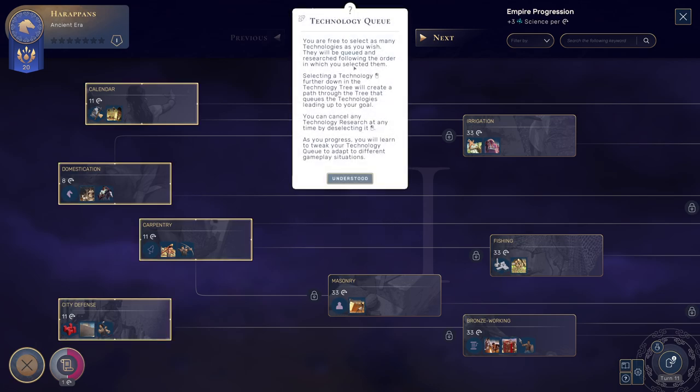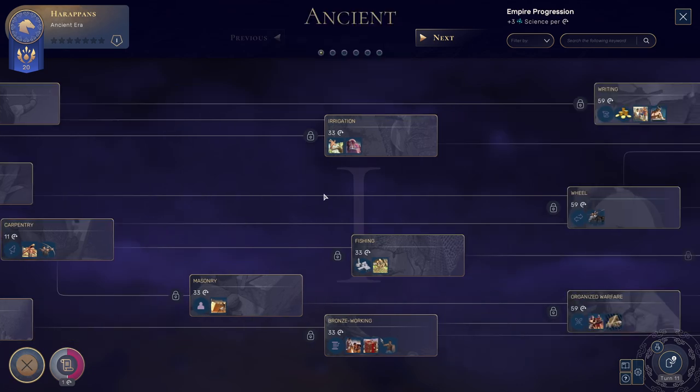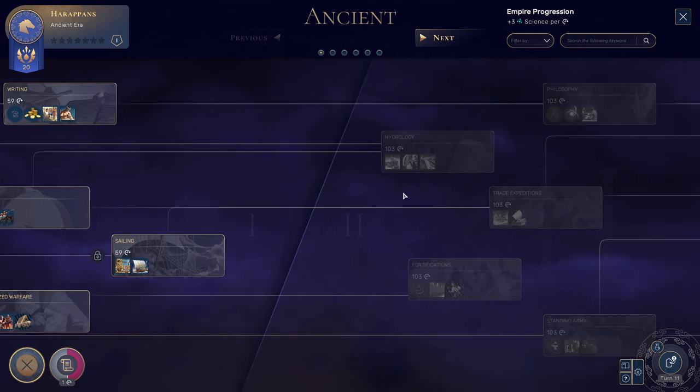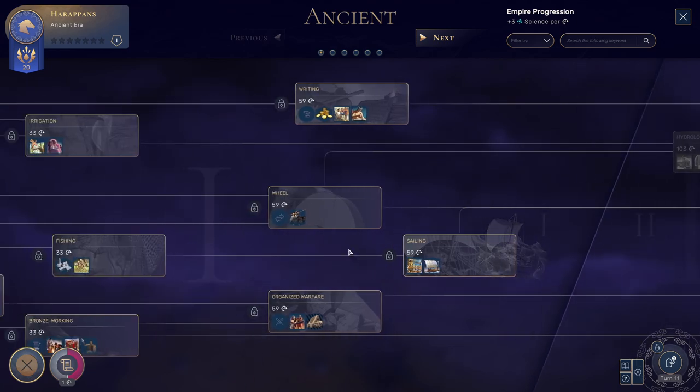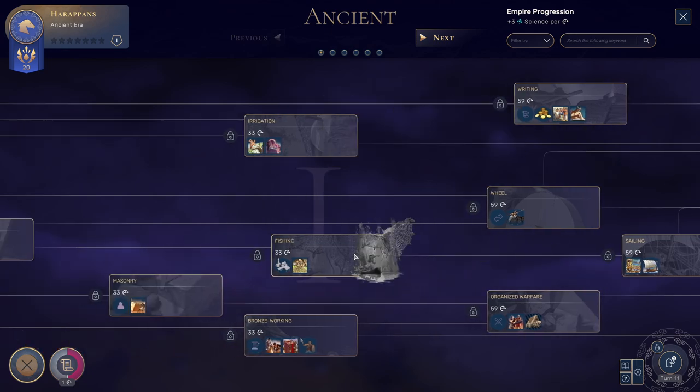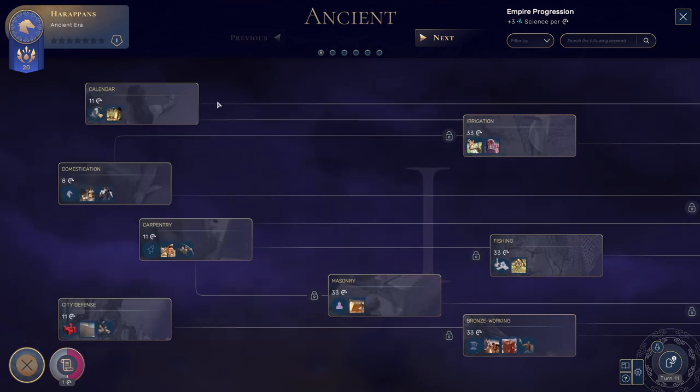We can select as many as we wish and queue them up. At the beginning we can research until here, then we are in Age 2. Then we have hydrology and fortifications, sailing, riding, wheel, organized warfare, irrigation, fishing, bronze working, masonry, and the cheap ones. We will, of course, start with one of these.